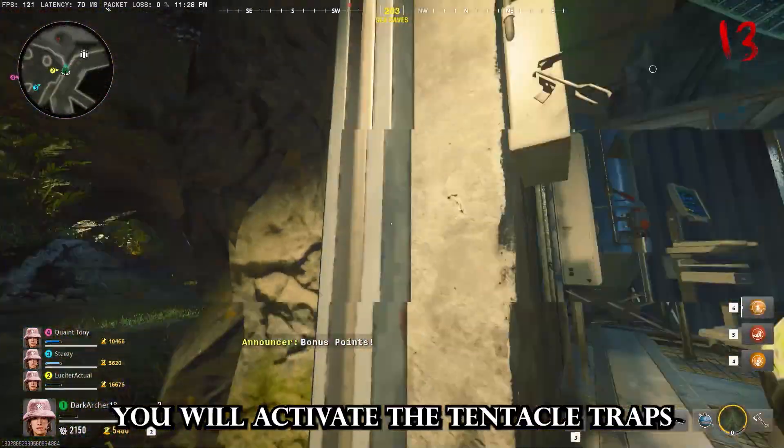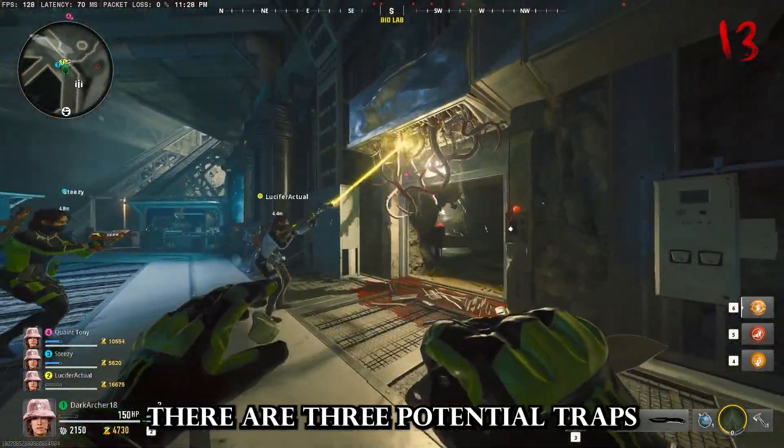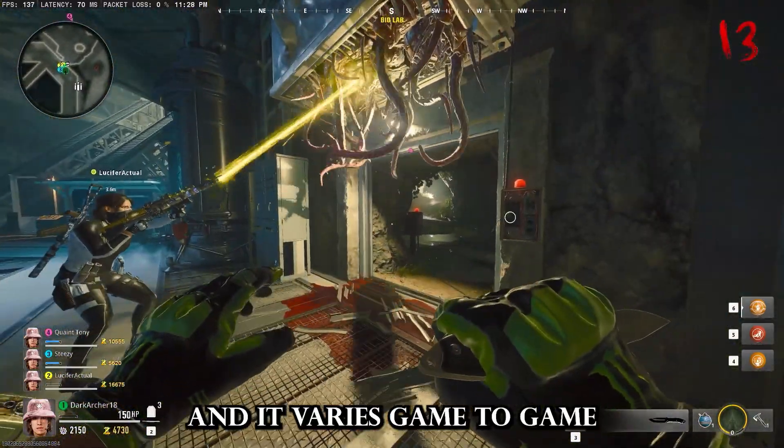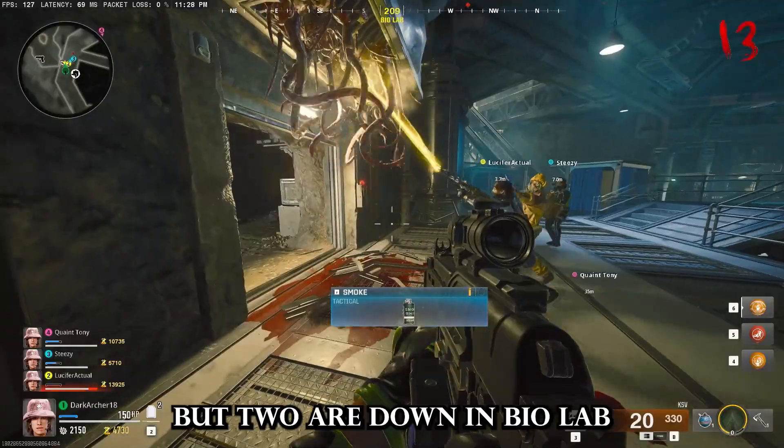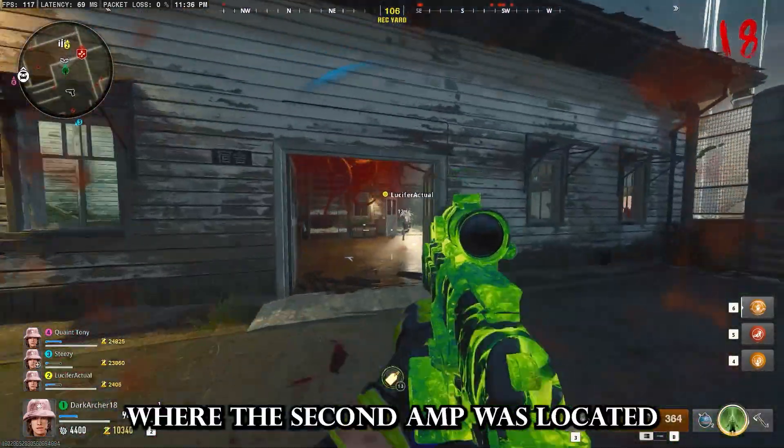Once you have the Beam Smasher, you will activate the tentacle traps and shoot them with the laser. There are three potential traps and it varies game to game which one has the hard drive, but two are down in Bio Lab where the tunnel dolls are, and the third is where the second amp was located.